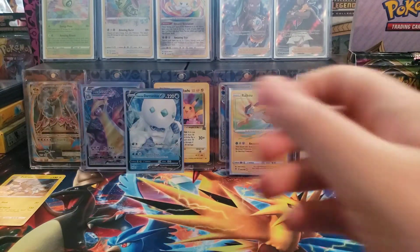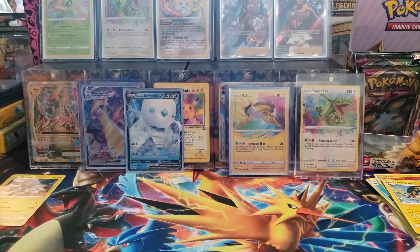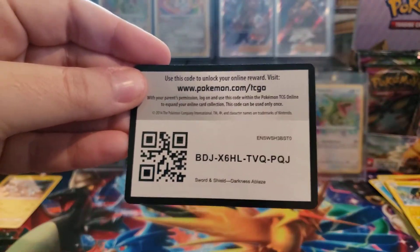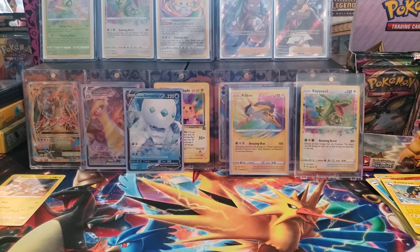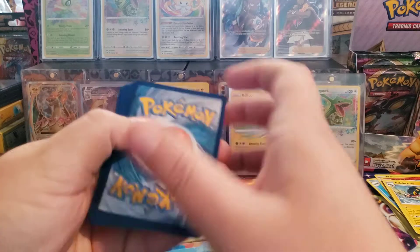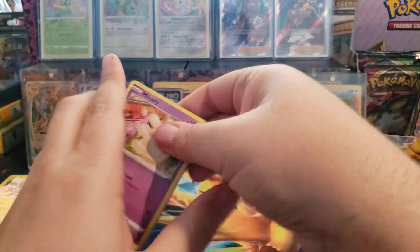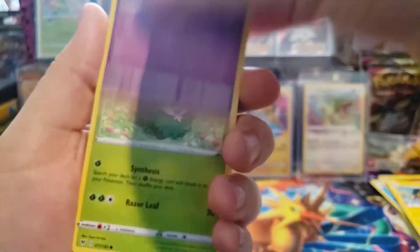Let me give out a few codes too. There's a Cosmic Eclipse code and a Sword and Shield Darkness Ablaze code. I can't give out the Vivid Voltage ones right now because I'm making about 20 bucks back per box on these codes right now. Once they go down - which they will - then I'll start giving out the Vivid Voltage codes. I don't get any money from doing any of this stuff, so I need to turn the codes in to try to get some money back so I can buy more cards and do more videos.